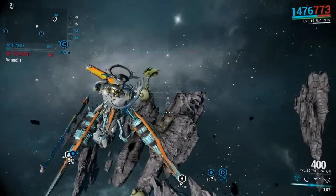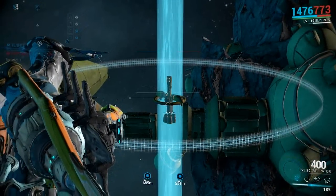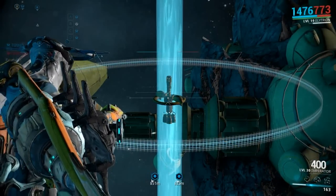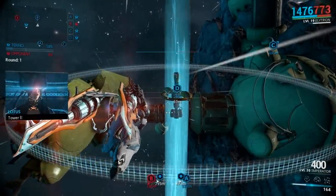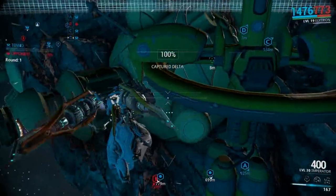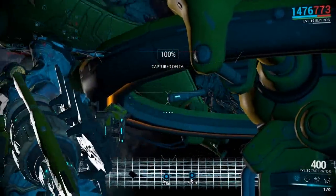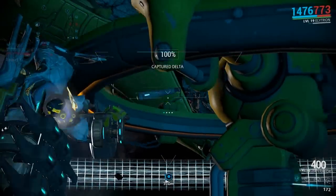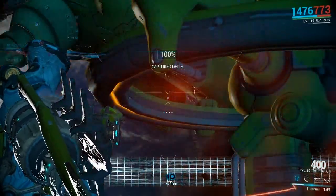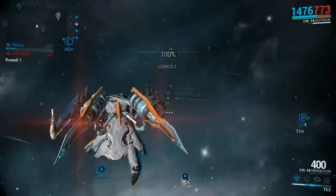The first ability is basically a remote detonator - send it out and it will stick to enemies. We're going to stick it to this thing so you can actually see it. It's stuck on the outer ring - there it is, and it actually looks cool. Originally I couldn't get this thing to work, but it turns out you just press the first ability again and it explodes.